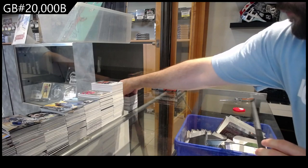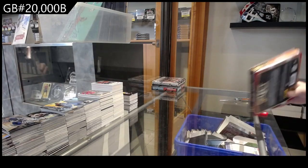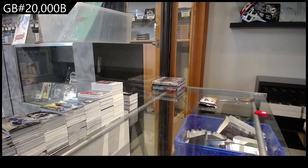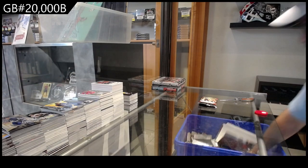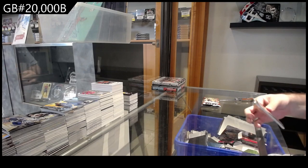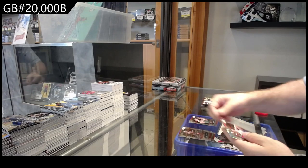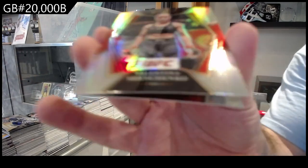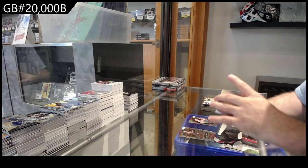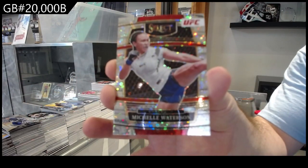Alright, Select UFC 2022. We got a rookie of Ian Gary — that's actually a decent one. We got a silver of Shevchenko, silver Shevchenko, and a Watterson disco base.